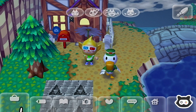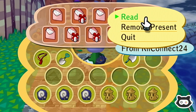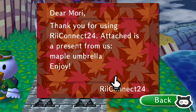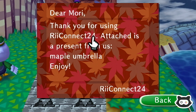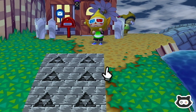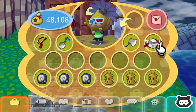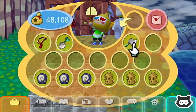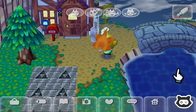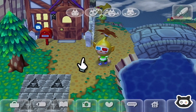Let's see what we've got today. 'Dear Maury, thank you for using Reconnect 24. Attached is a present from us: Maple Umbrella. Enjoy, Reconnect 24.' The maple umbrella - we do like our flowery umbrellas. It's a DLC item, pretty cool. It kind of goes with our Pikmin outfit.